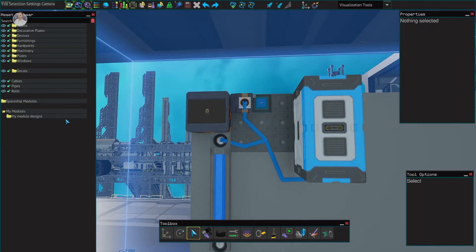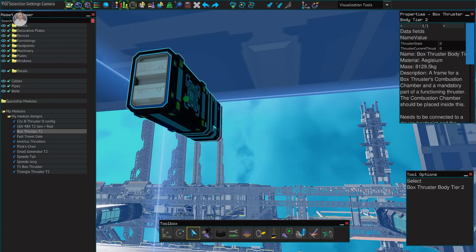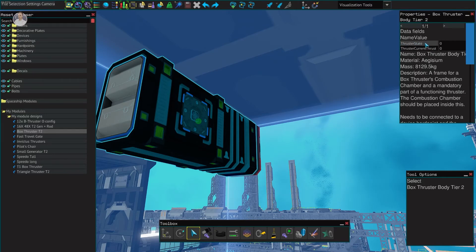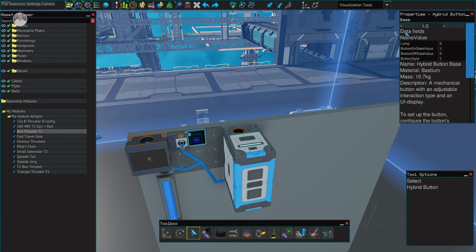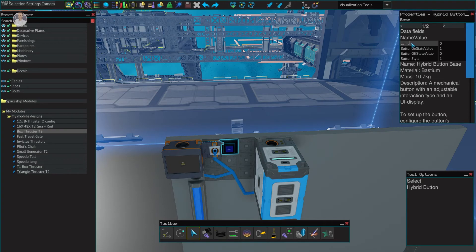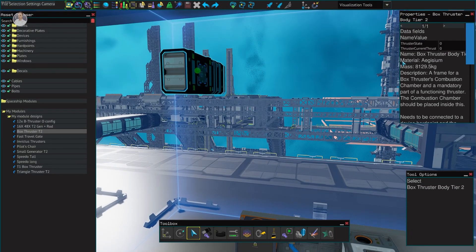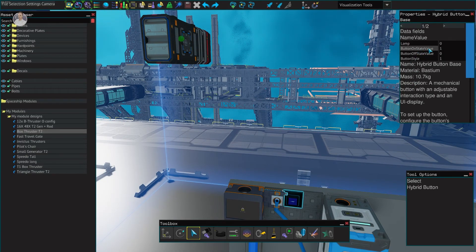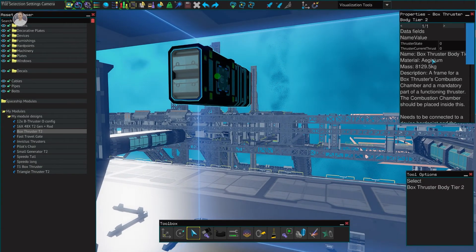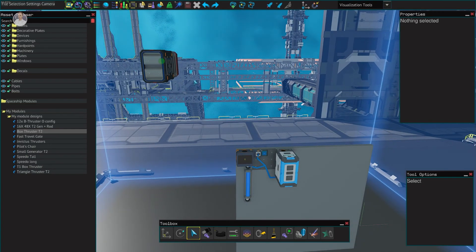If we take this box thruster and connect this button via cable to the thruster body, we can change the button's name to 'thruster state'. Then change the lamp field to 'thruster state' as well, and this button is now directly connected to the thruster. We can set the on-value to 100 so when we press the button, the thruster state becomes 100 and the thruster fires at full power.